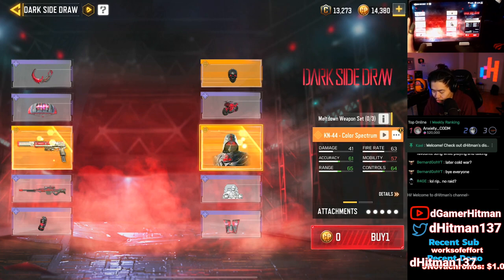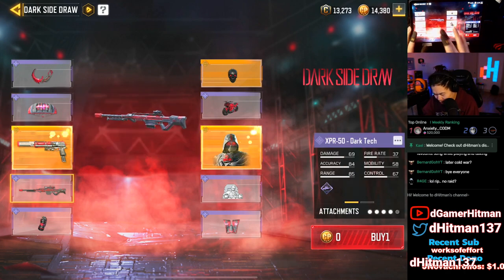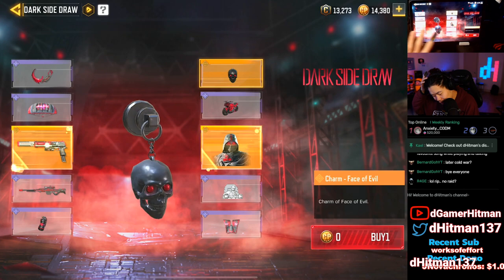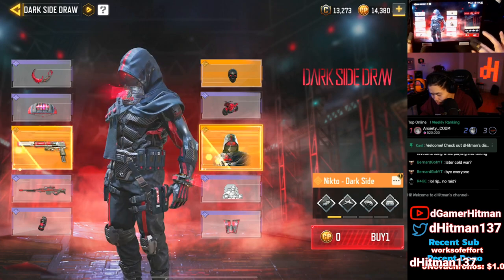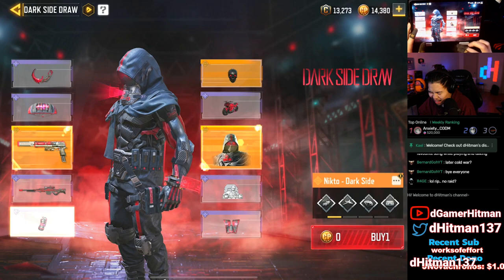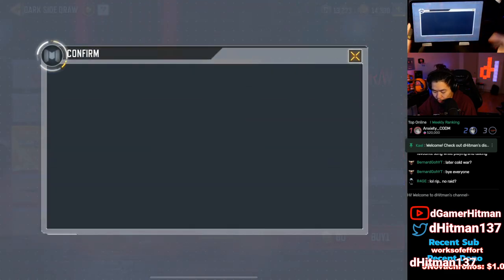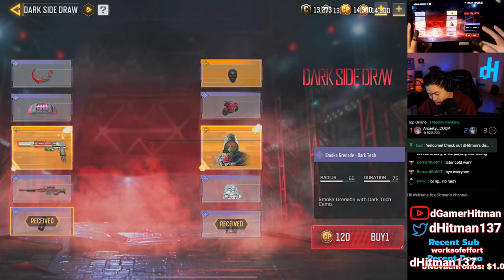Here's the Dark Side draw. I was actually on my free-to-play account — I should have done the free one, but you actually get a free first pull, which is nice. You can get the karambit, the parachute, an XPR Dark Tech, a flash smoke, the Dark Suit, the Lord of Death, obviously the G0.50, and the Nick/those dark side skin which looks really clean. For my free skin I got the parachute.